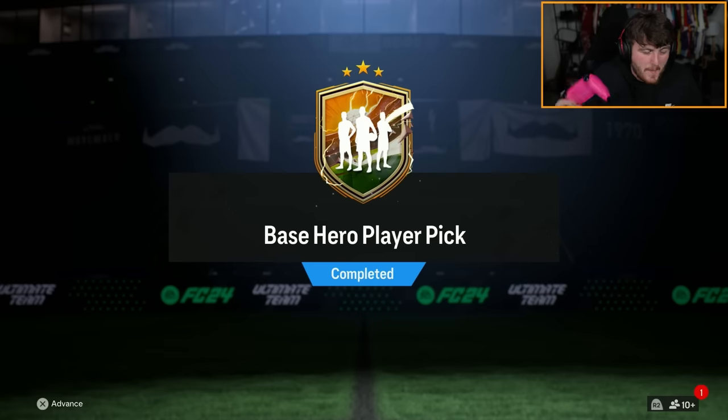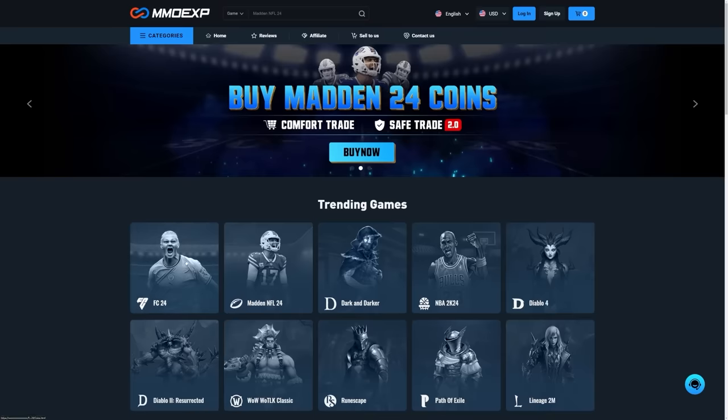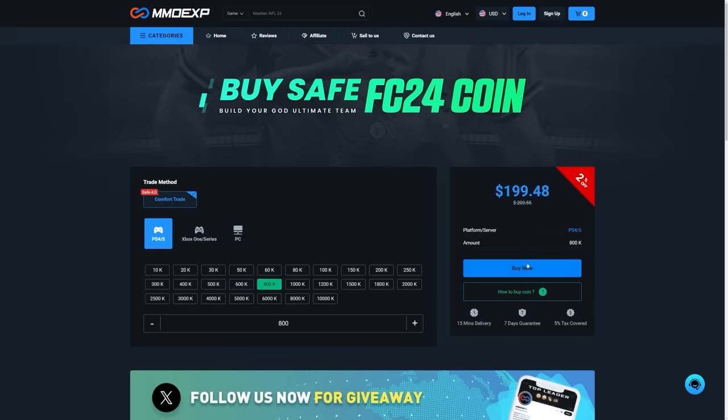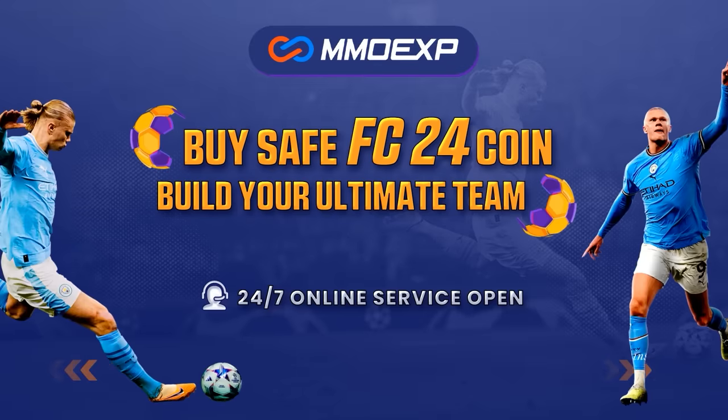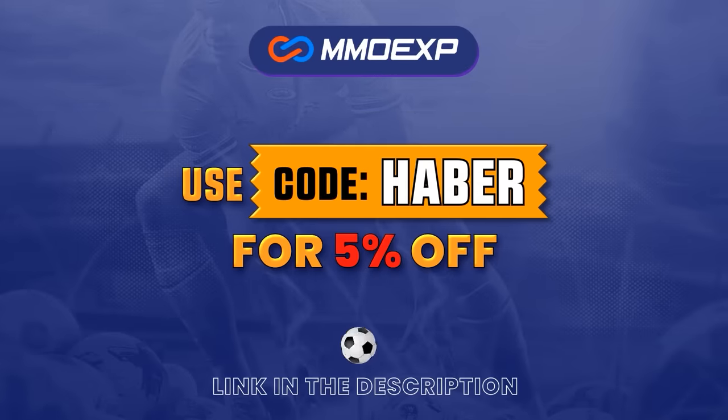EA dropped a base hero player pick. We're going to open a bunch of them and hopefully get some decent heroes. If you guys are looking for cheap, fast, and reliable Ultimate Team coins, check out MMOEXP.com. Link in the description. Save 5% using code HAVER.